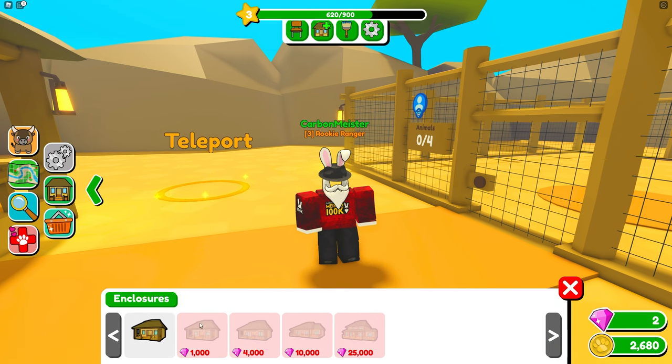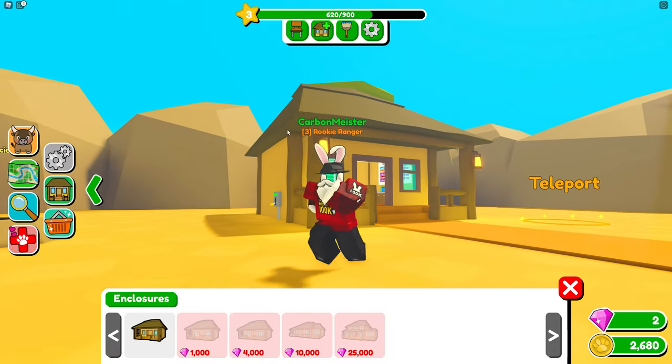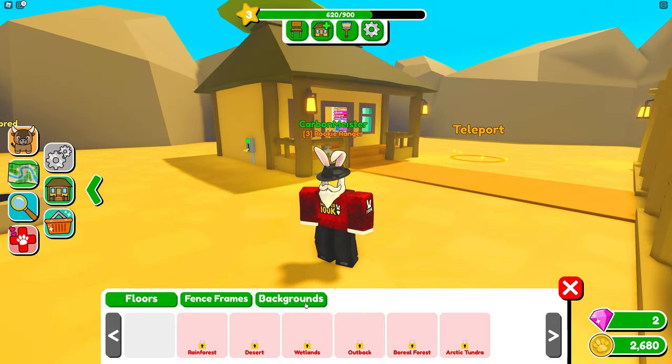You can buy things to customize your own area and even upgrade the building to make it way bigger. Gems are used for upgrades. You can change the biome too — rainforest, desert, wetland, outback. You can even customize the fence frame color.